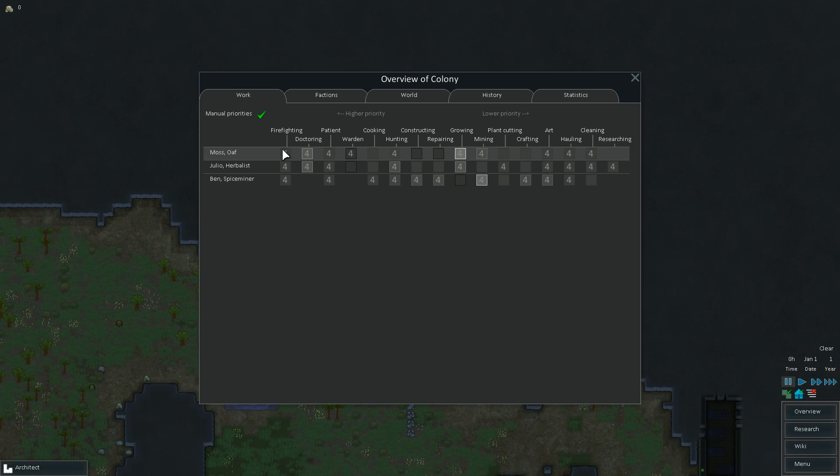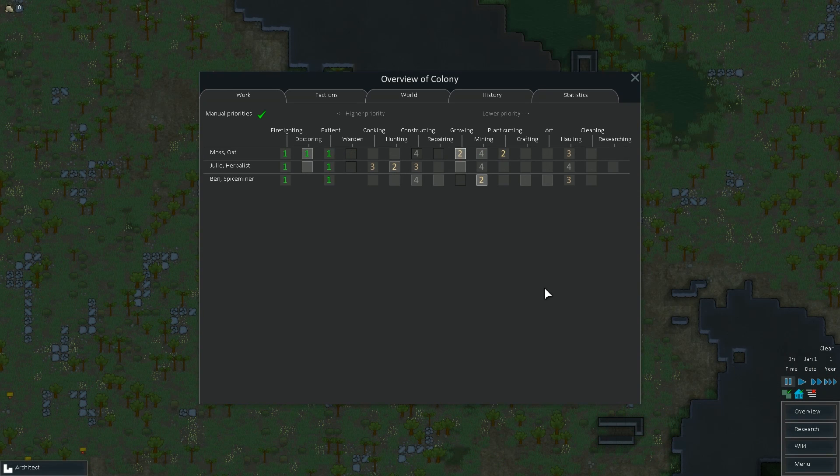Overview first, then I'll lay out my base. This will probably work just fine. Firefighting and patient as one — obviously, because if there's a fire I want it dealt with, and if somebody's hurt or sick I want them taken care of first. Moss being the doctor — she's also growing and plant cutting. When not doing that, she's hauling, and when hauling's finished, she'll help with constructing and mining.